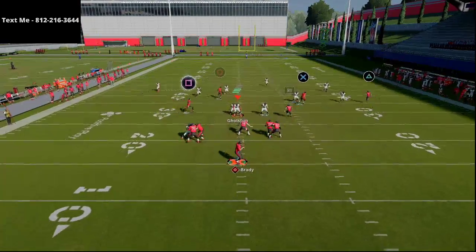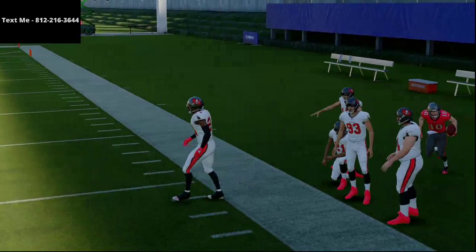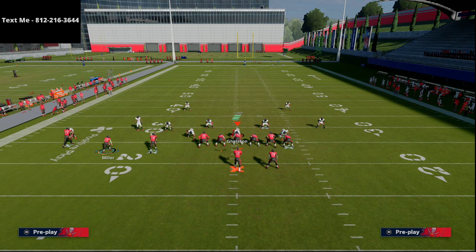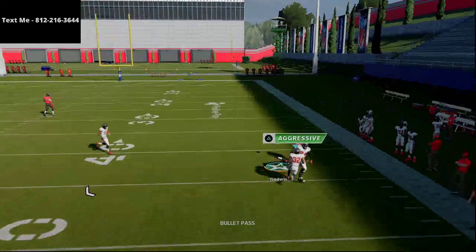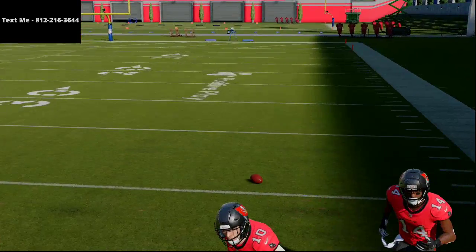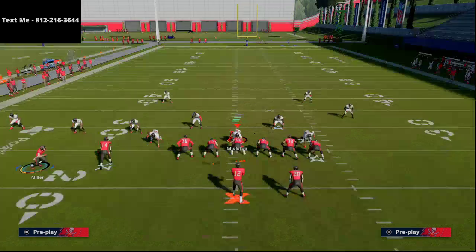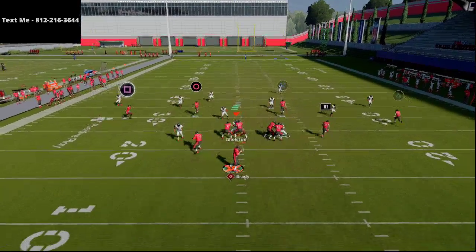Most people in Madden right now are deep-halving their Cover 3 because they don't want to get beat over the top. If you see how the route is angled to the outside, the Cover 3 deep-half safety is going to come to the inside late, so you can still beat that Cover 3 zone — that's a huge added bonus to this play. It's going to beat Cover 3 as long as they deep-half. If they go outside third or Cover 4, the window is still kind of there, and you can pass-lead down to hit Godwin or check the seam route to the tight end.